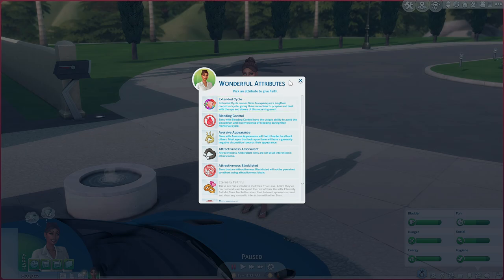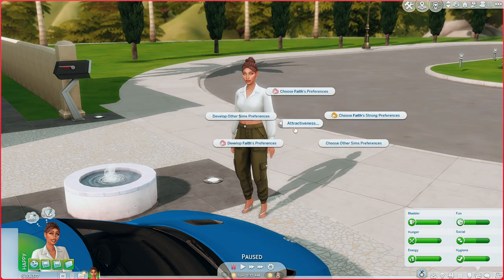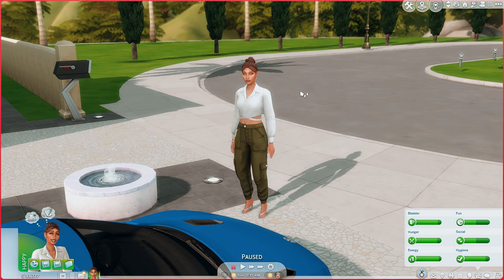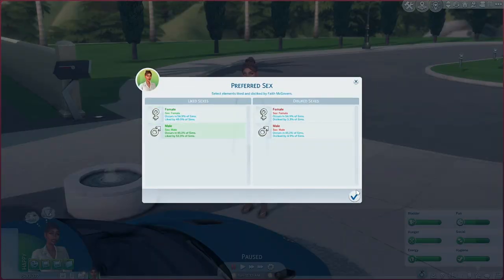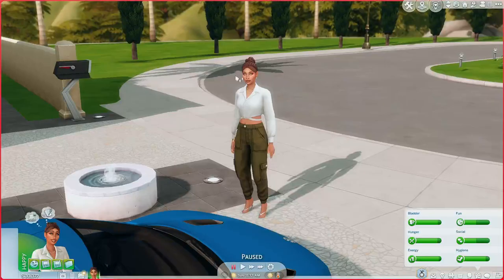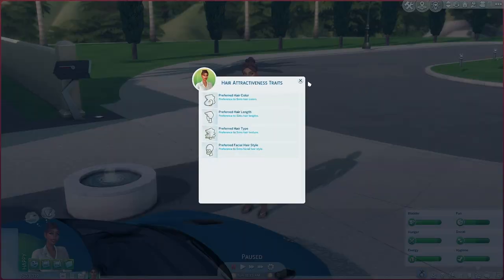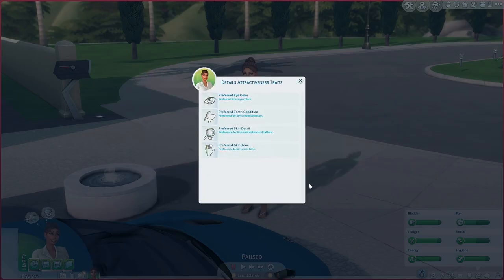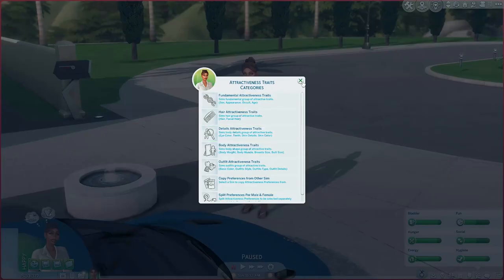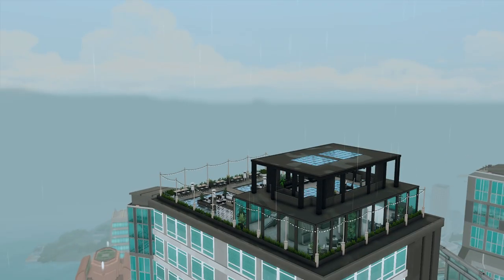With the attractiveness preferences option you can choose exactly what your sim finds attractive in other sims — preferred sex, preferred appearance, hair color they prefer or dislike, facial hair — everything your sim will find attractive or unattractive. Faith's preferred sex is male and her preferred appearance is masculine. It is extremely detailed and allows your sims to actually have personality and preferences that influence gameplay.